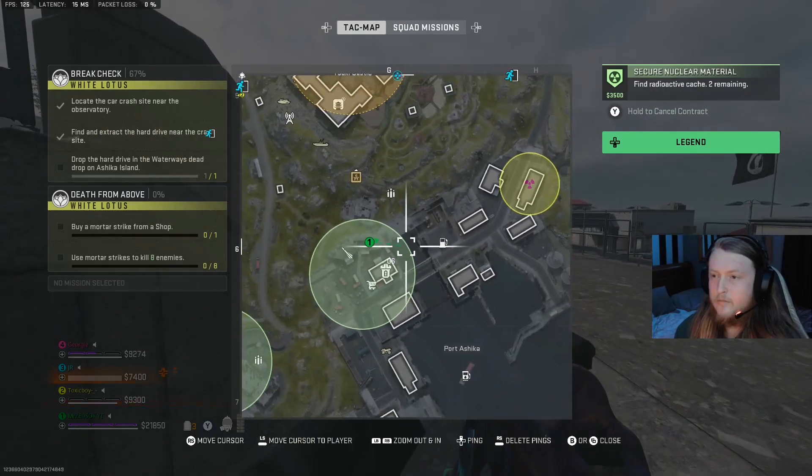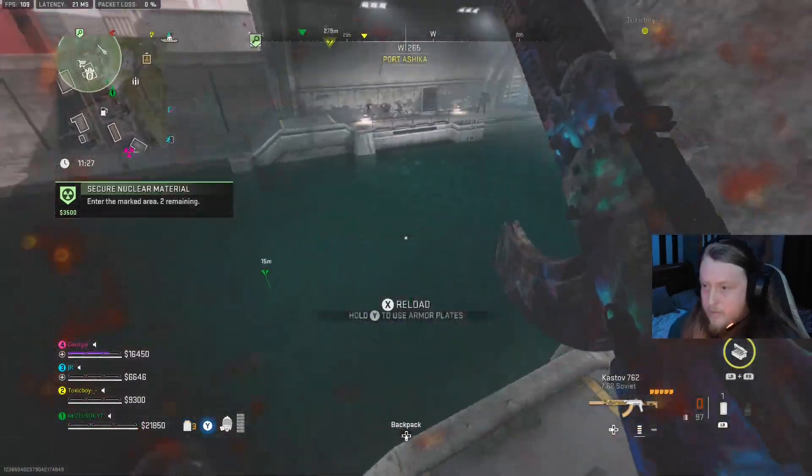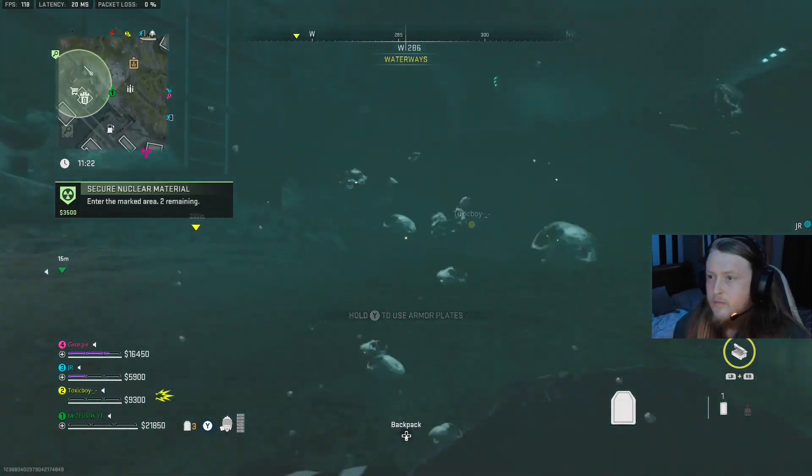After you've done that, move over to Ashika Island and make your way to Ashika Waterways, which is down here by Laporte. Once you get down here there will be a lot of armoured AI and juggernauts, so be careful.